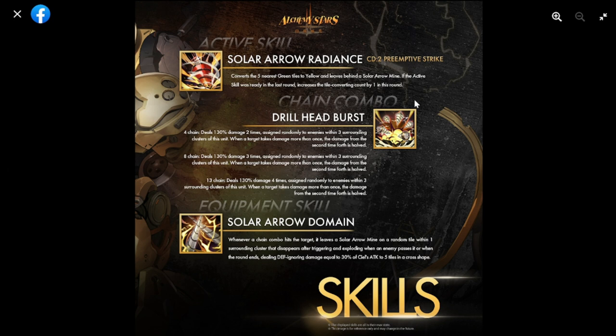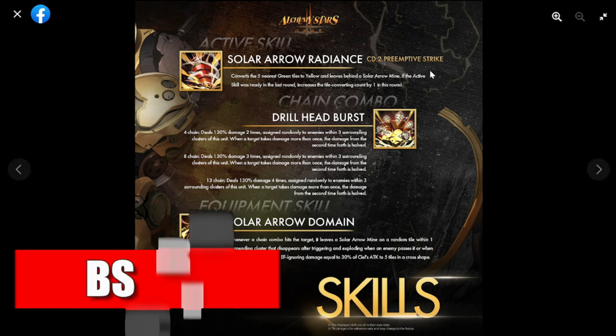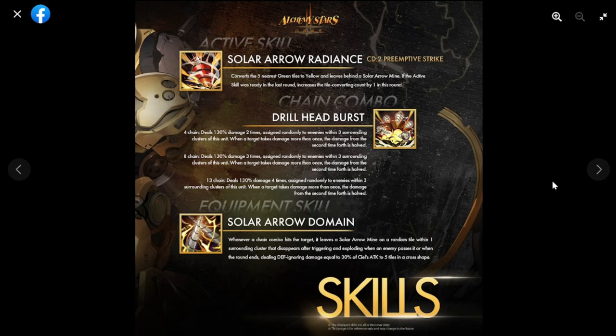Moving on to her active skill: Solar Arrow Radiance. The cooldown is two, with a preemptive strike, so you'll definitely be needing a copy of her. As a five-star rarity, getting copies shouldn't be a problem. Like most five-star converters, she'll probably need to be max breakthrough — we'll see when she drops.